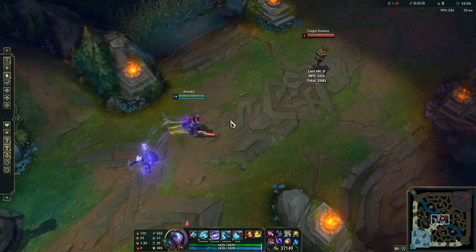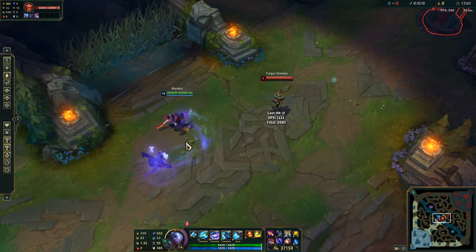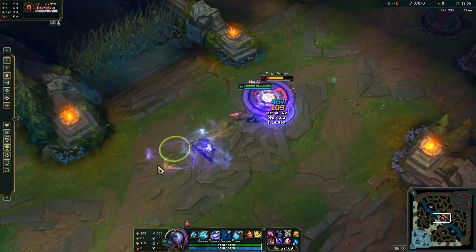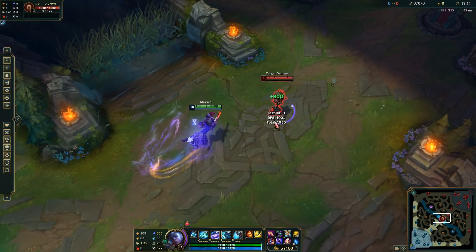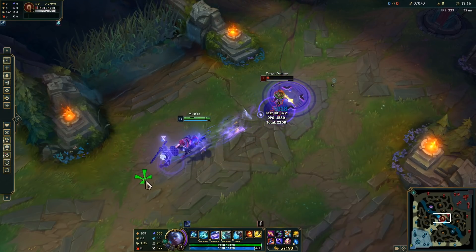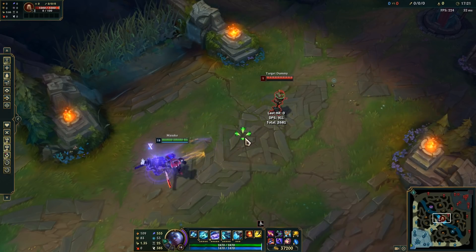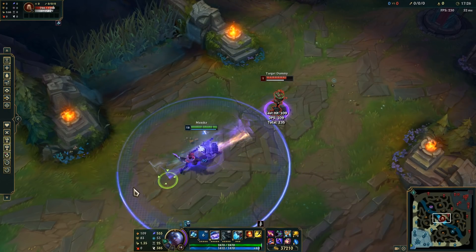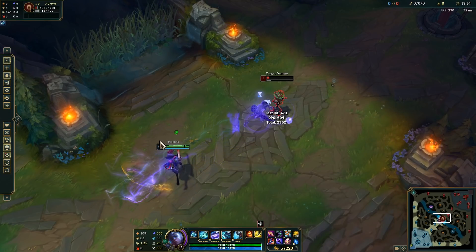Here's another Echo combo used for running away. Say you're versing a Yasuo or Fiora — someone who jumps on you. Instead of the standard combo, when they come at you, you want to auto attack, E backwards so they can't hit you, then Q them for the slow, pop the passive, get the movement speed, and run away. Let's do that faster: auto, E back, throw a Q, click, run away. Really good defensive Echo combo.